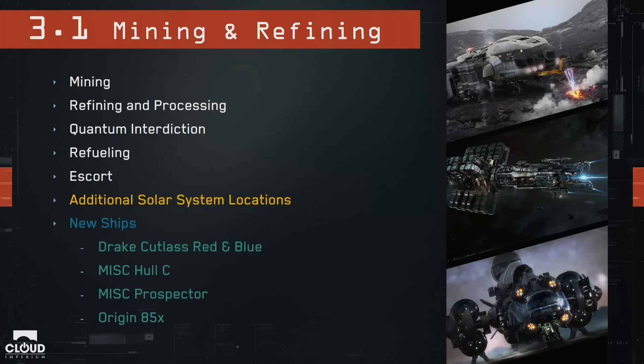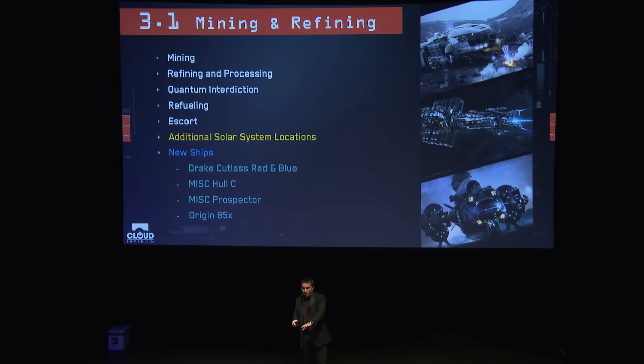Also worth noting — our release cadence is going to be roughly two to three months between releases, not monthly, as we learned this year that monthly is too fast to get meaningful content tested and feedback gathered. 3.1 will have mining, refining and processing, quantum interdiction — where you can pull people out of quantum travel — refueling, escort, and additional locations added to Stanton. New ships include the Drake vessels, the MISC Cold Sea for trading, the Prospector for mining, and the Origin 85X.